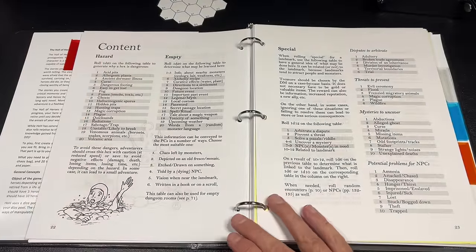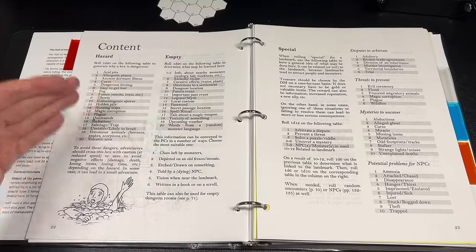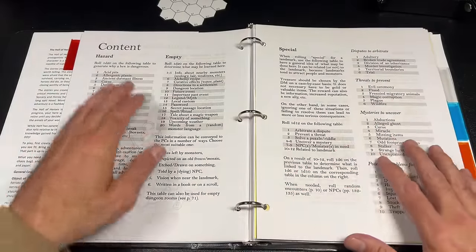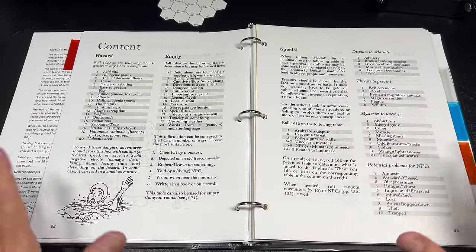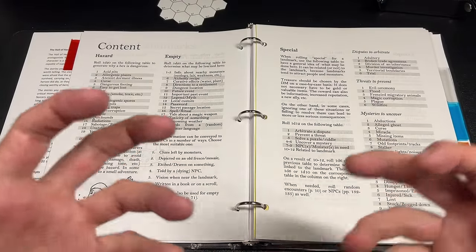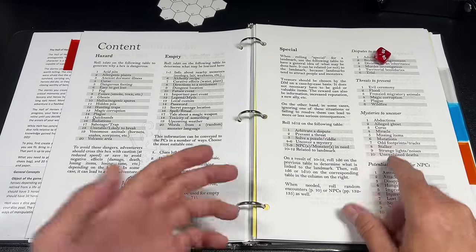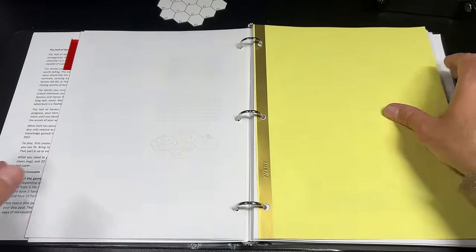We have d20 hazards including acid pits, ghosts, and plagues. When a hex is empty you roll a d20 and might find info about monsters, a clue about the ecology or a layer, a clue about a strong monster's weakness, an alchemy recipe, a password, or a secret passage. Special hexes carry a bit more adventure — for example rolling a six means 'uncover a mystery,' then a d10 gives 'an alleged ghost in this hex.' There's an example of all of that too.